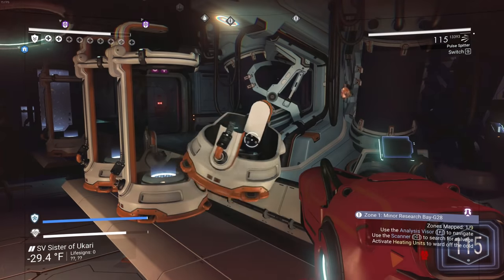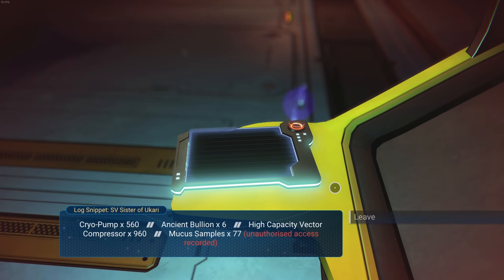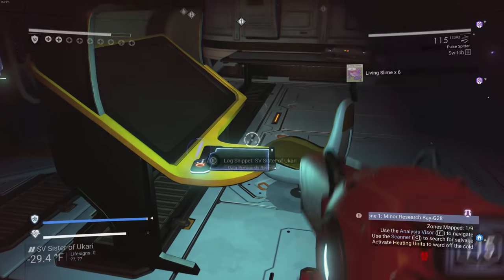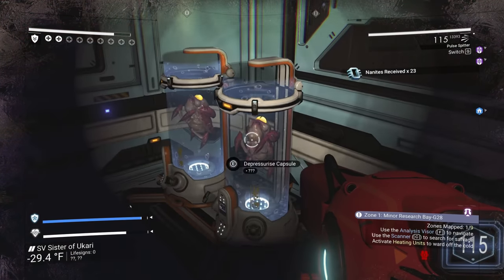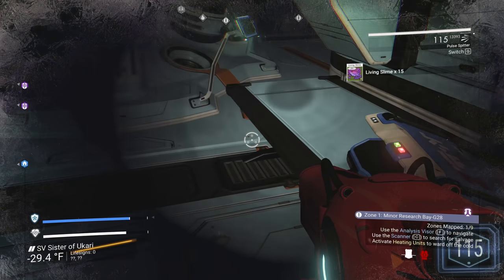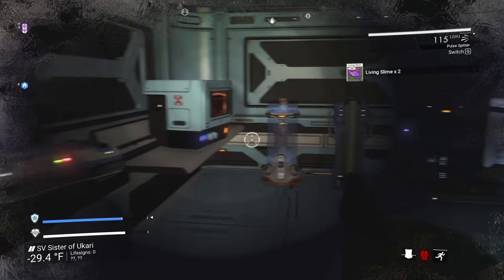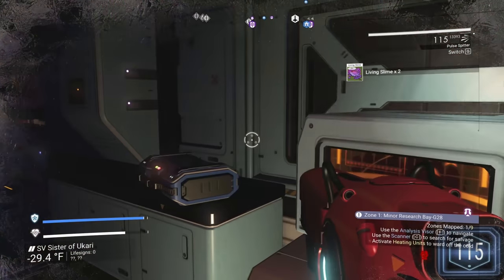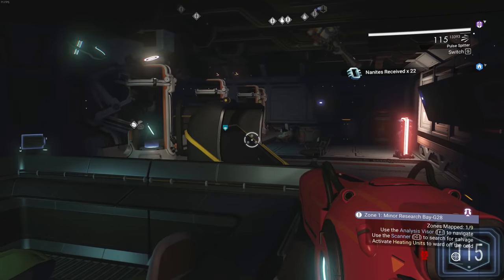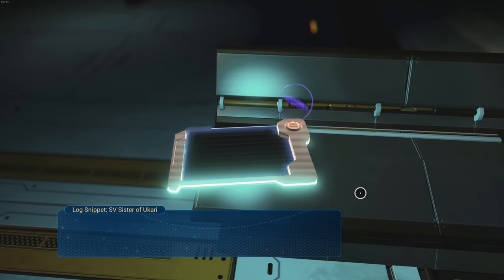Depressurized capsule - living slime. There's a log: partial cargo manifest - cryopump 560, ancient bullion 6, high capacity vector compressor 960, mucus sample 77. Now we activate those because some of them give us keycard access to continue the mission. I got nanites from that - I will take those. Let's go ahead and activate this heater. If we open our visor it'll highlight all the storage cargo things we can access, so if there are containers you can use that to make sure you got all of them.